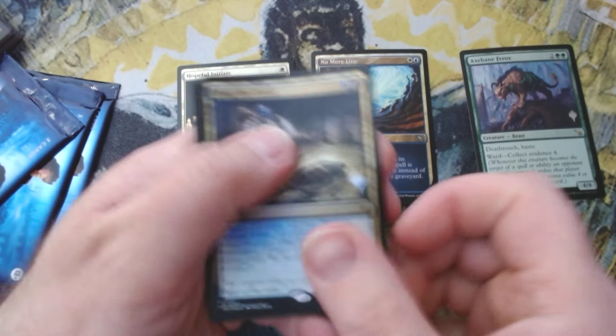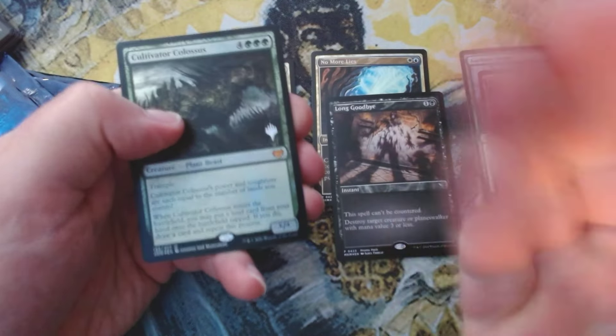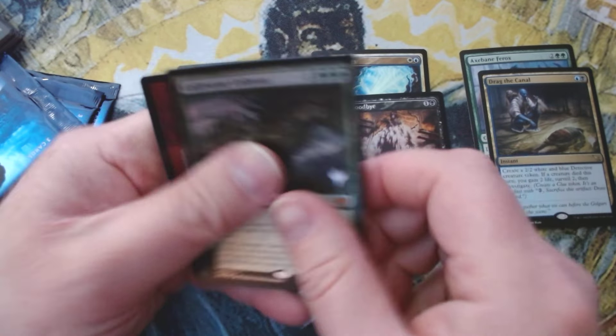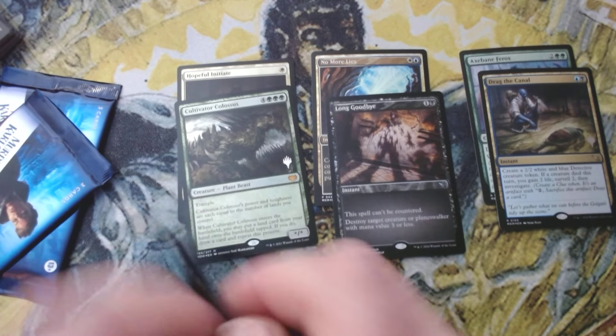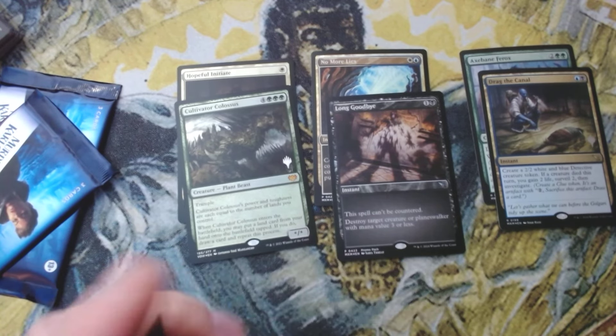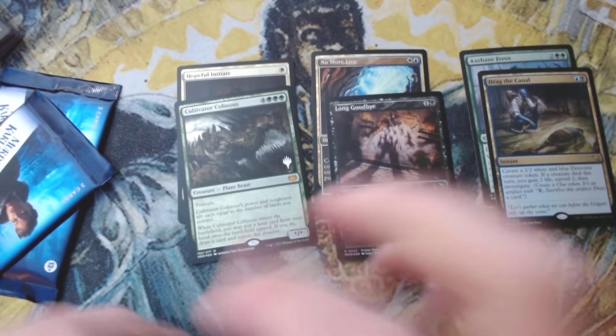We've got Drag to the Bottom, a foil Long Goodbye, and a foil Cultivator Colossus — double Cultivator Colossus box! I wouldn't mind getting another mythic in that back slot, specifically Atraxa, Praetors' Voice from Dominaria United — Atraxa, Praetors' Voice.